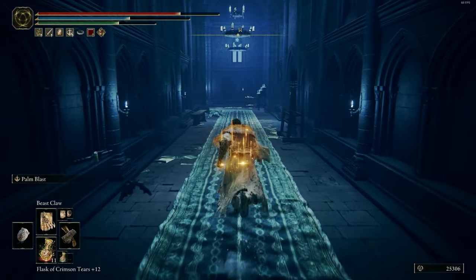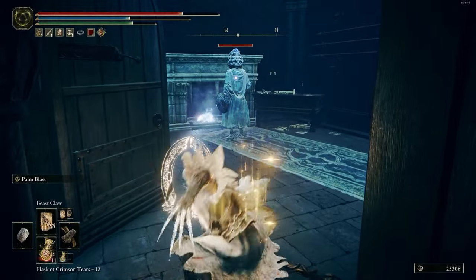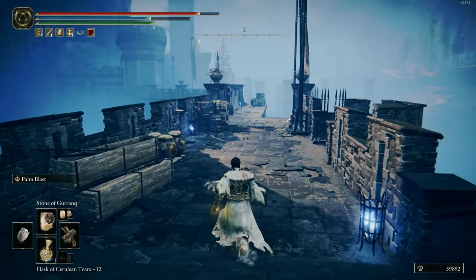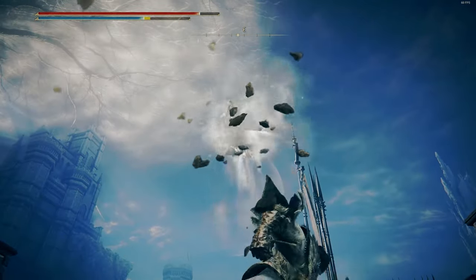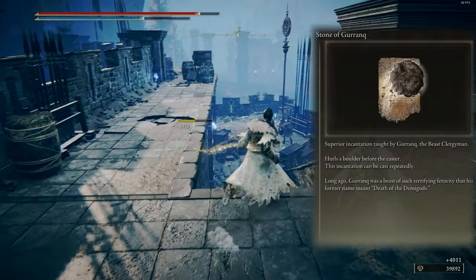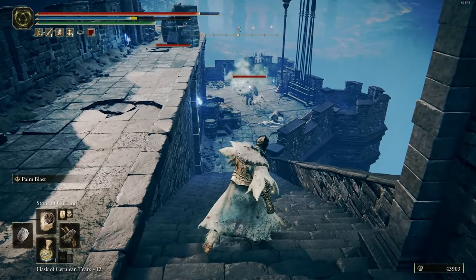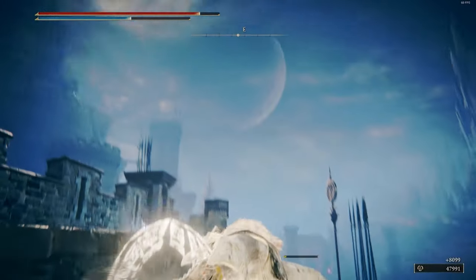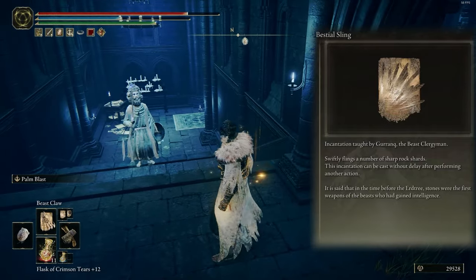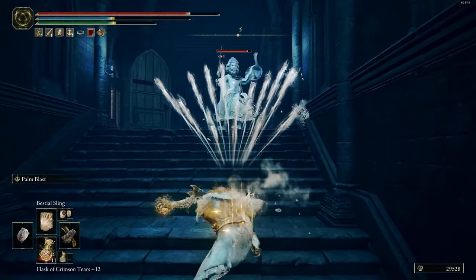The third spell is Beast Claw — put the claw in the ground and rend the land, but this magic is optional, you can use another magic. Next spell is Stone of Gurranq; I think it's one of the best spells in the game and it's really underrated — you can throw the giant stone at foes and it works for long range. The last spell is Bestial Sling, it's useful for foes close to you and deals very low FP but deals great damage.